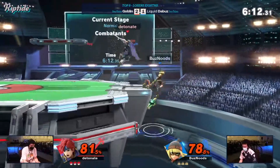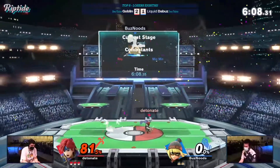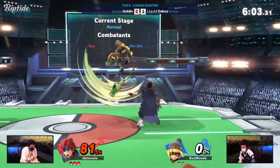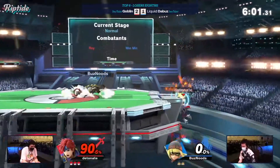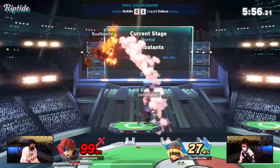So whatever neutral was happening beforehand with Goblin just swinging at Pikmin — whatever that game plan was — we got pushed into a corner. And now look at how important the stage control and the baiting is. So this is a huge skill to practice.